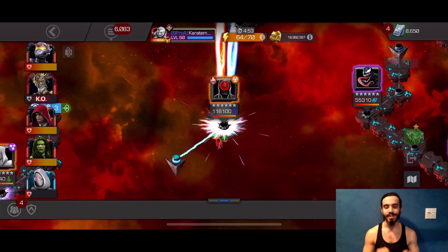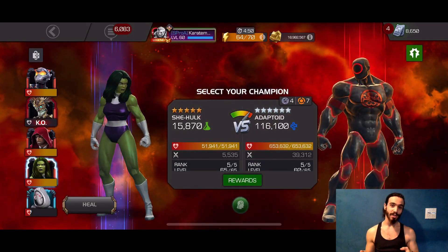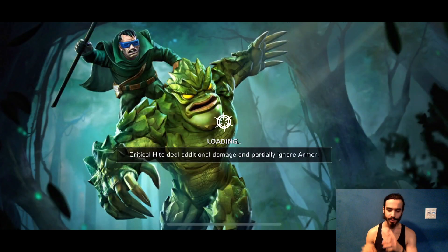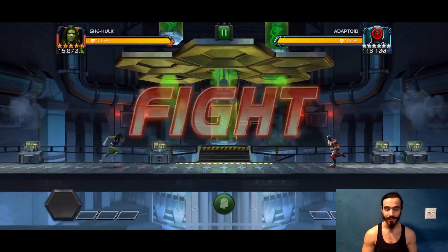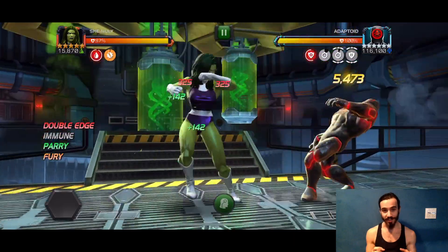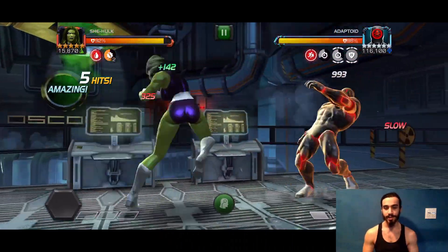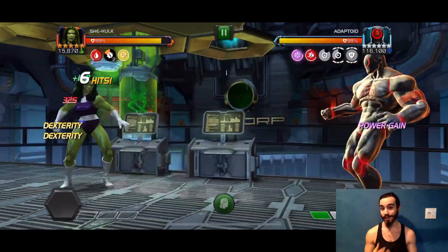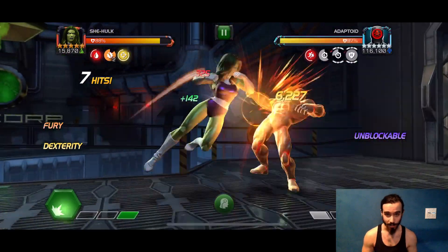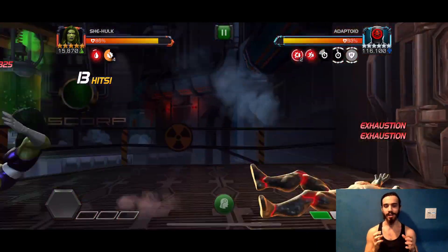Today we're doing She-Hulk versus the Hydra Adaptor in 6.4.5, working backwards on these bosses. We did the Grandmaster and Sentinel, and this video is directly from my Legends run where I use She-Hulk for all six paths. In my opinion She-Hulk is my favorite option for this fight, though other fantastic options are Stealth Spider-Man and Captain America Infinity War — they both absolutely get the job done.